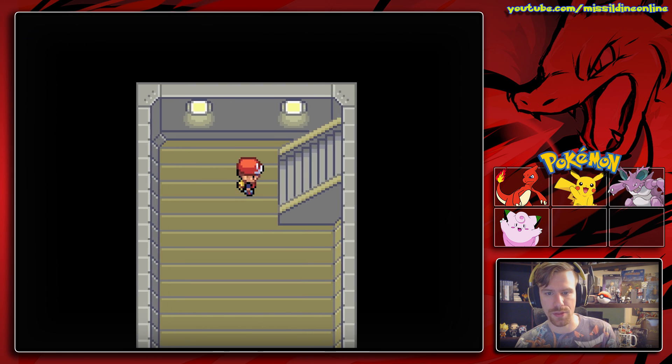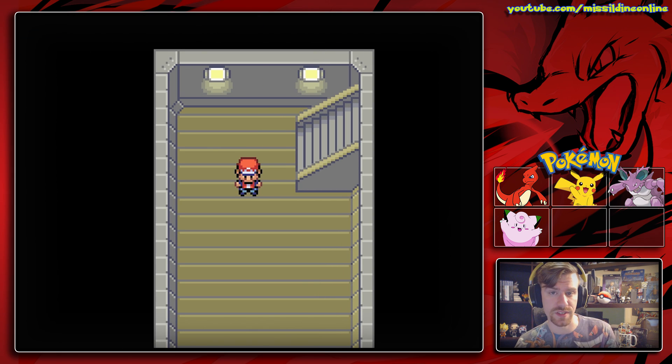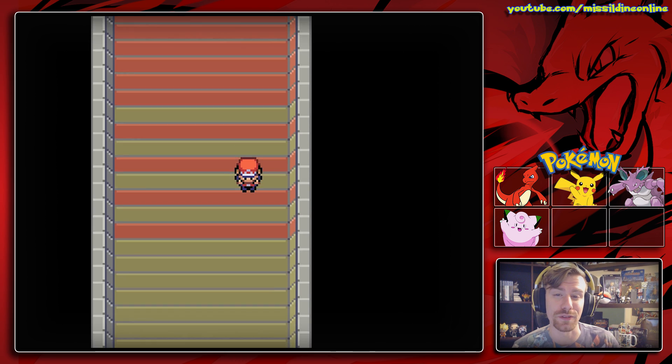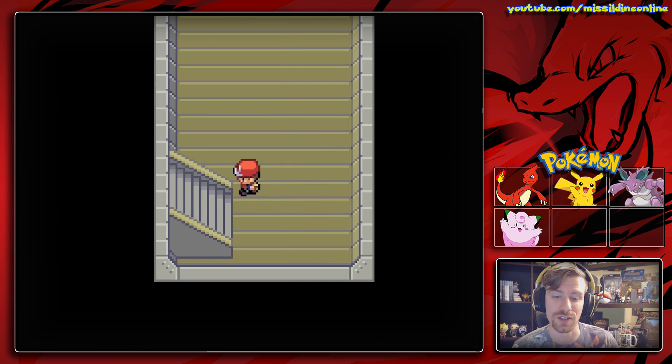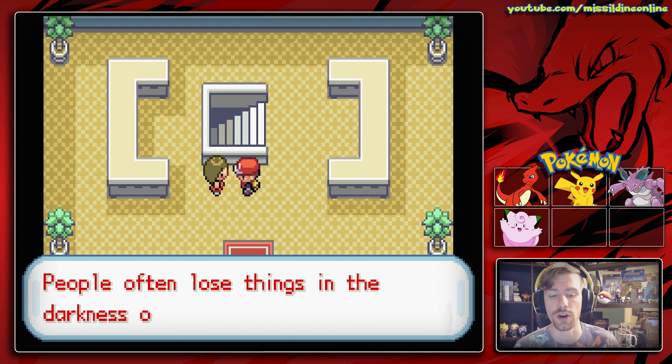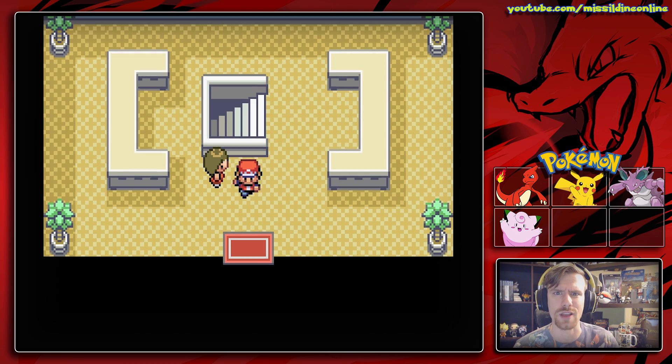In the underground path there are a ton of hidden items, but we are not going to worry about right now. And then I realize that we can't do anything anyway because we don't have the Item Finder, so we can't get any of the items. We can talk to her — 'People often lose things' — and we weren't able to find any of them because I'm stupid. Whatever.